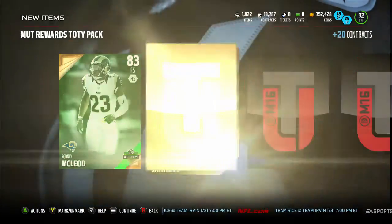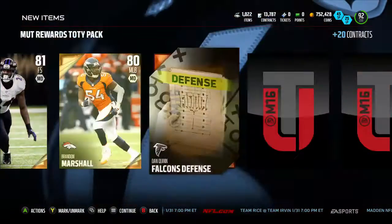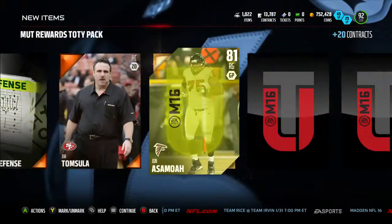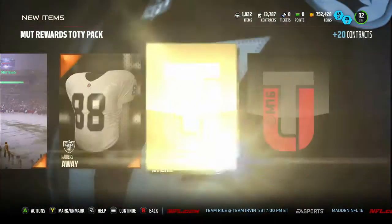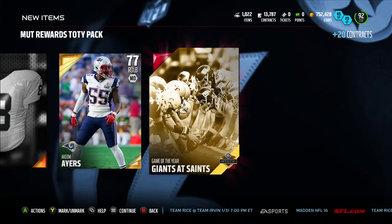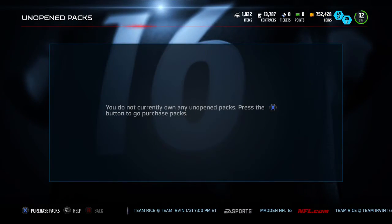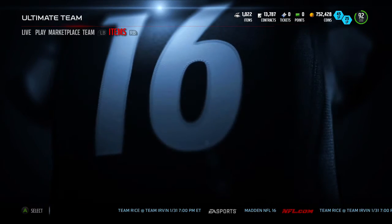Point-side definitely expensive, but I feel like they could be really worth it in the long run. Not pulling any elites though, and that's the only problem. Last card's our Team of the Week — Team of the Year game, Giants versus Saints. Let's go open some pro packs and see if we can get some out of those.